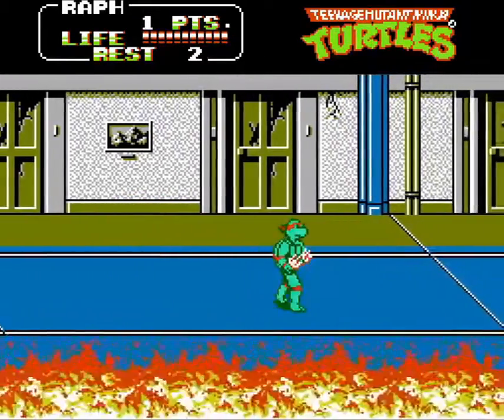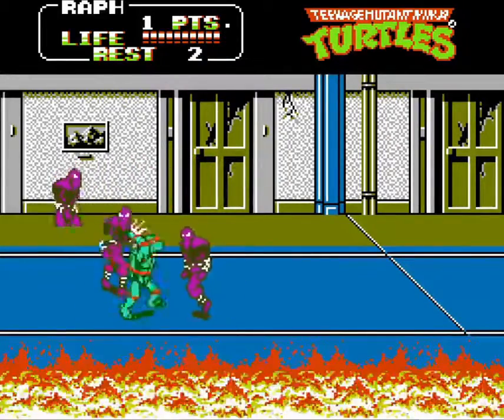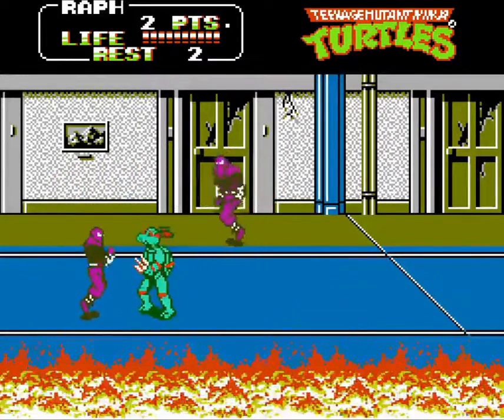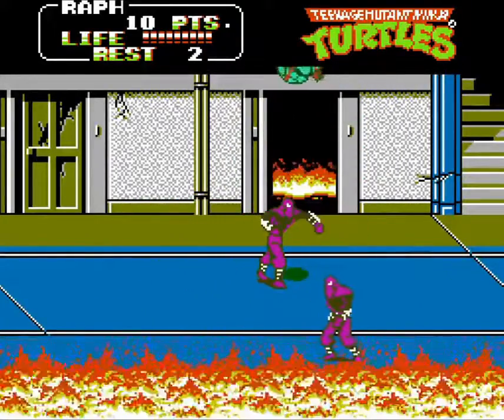You're racing to save April from a fiery inferno in Stage 1. Ironically, the true danger is the horde of foot soldiers you'll be facing, not the fire. Press the B button to attack with your weapon. If you get stuck in a tight spot, press A to jump away.